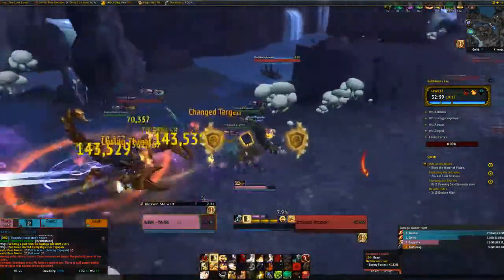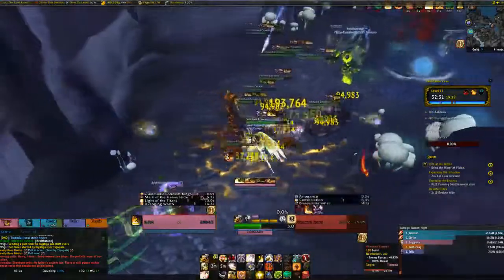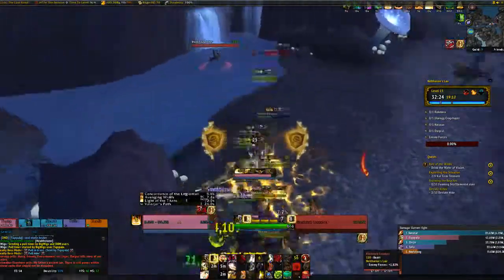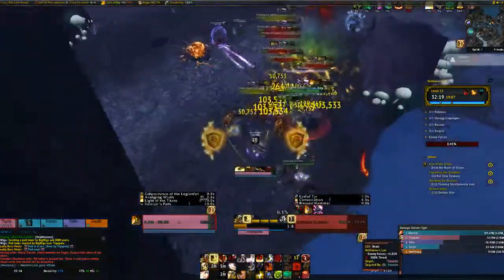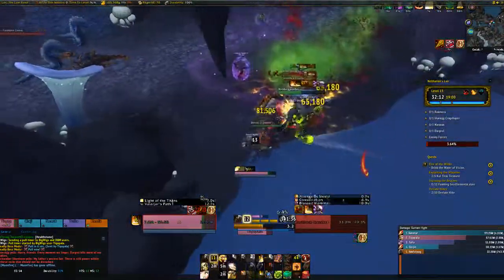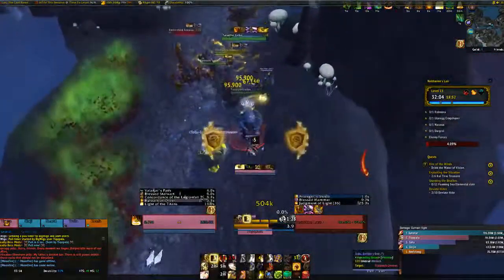Pulling these scorpions and the crocodile - I'll pop Wings now, and Guardian, and then just stack them all up. I'll pop Horn as well because it's just easier. Do my artifact, take less damage, Avenger's Shield this crocodile and start dropping. Sanguine should start dropping now so I'll try and drop it towards a good spot. I think I can pull the next set of worms - we should be fine, just slow all these guys down.